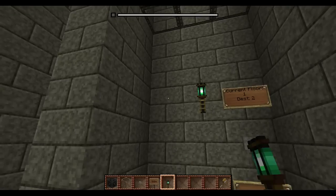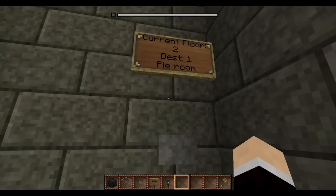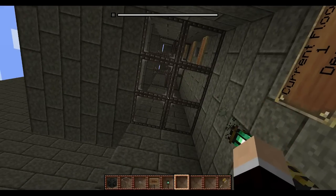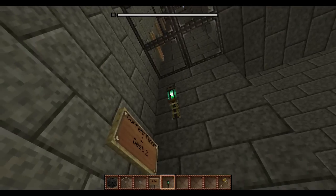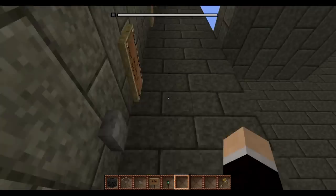Another cool feature: before, if you had things like torches in your elevator, it would prevent your elevator from working — it would say 'obstruction.' Well, no longer. That's awesome because if your tunnel's really dark, especially if you put them in caves, it would be really nice to have some torches on the wall. Now you can actually put torches within your tunnel and you don't have to worry about it screwing up your elevator.